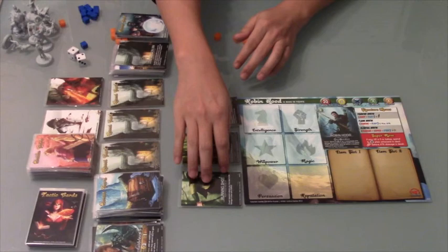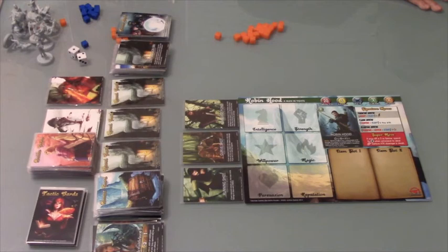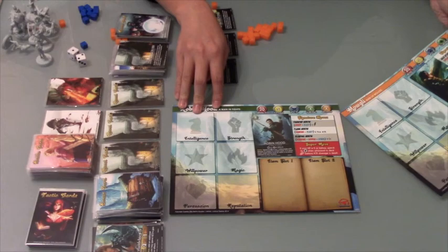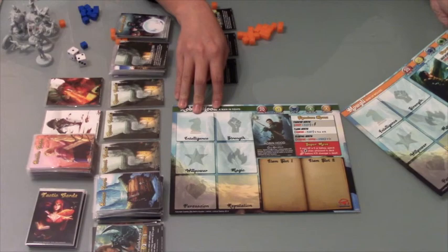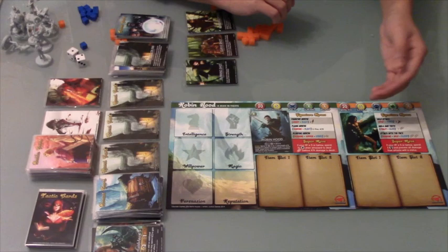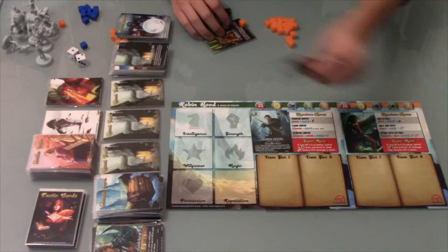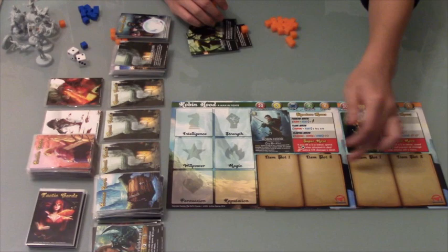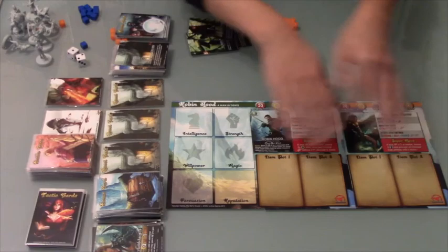If you're able to get an ally in your party — say Mowgli joins Robin's party — you slide his character card under the board. Now Mowgli is part of Robin's party, his character card goes here and his tactics on the side. As you can see, you've now gained two more item slots. During battle you can switch out weapons and use different things as long as they're all equipped. Let's talk about some of the battle cards now.